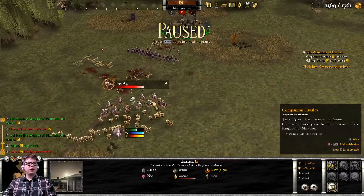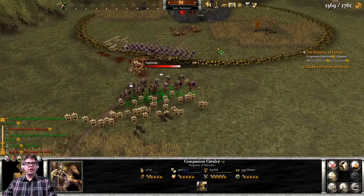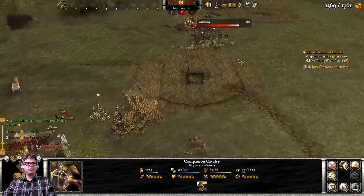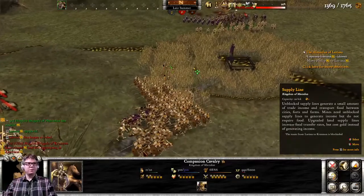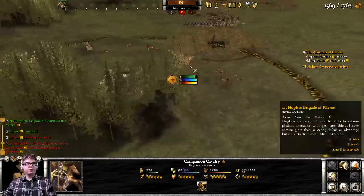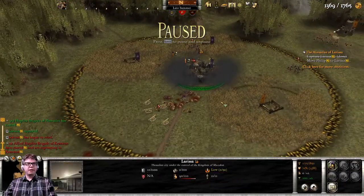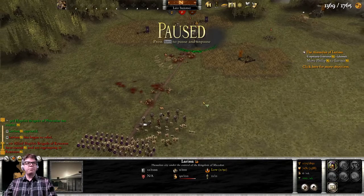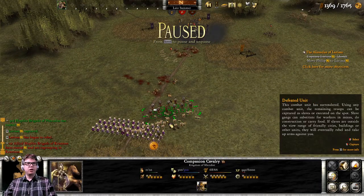Our network is almost all connected. Once these guys are done, we're going to move Philip into Larissa, as the mission tells us to do. Larissa is rebelling — they need 50 people in there to make that not rebel.